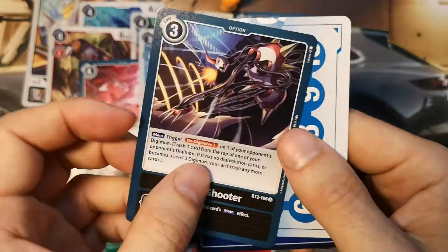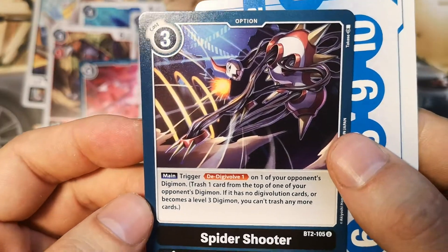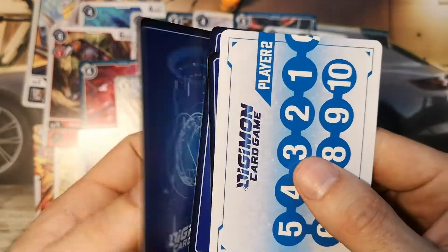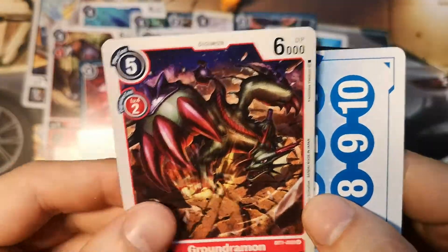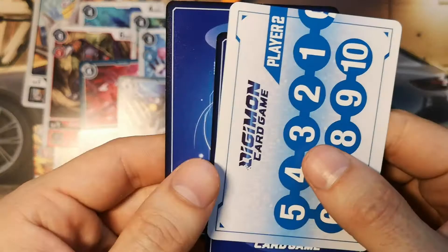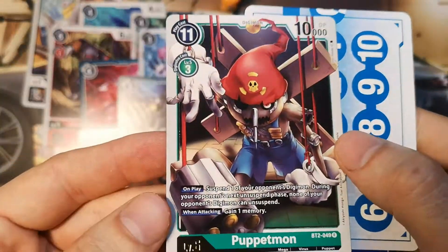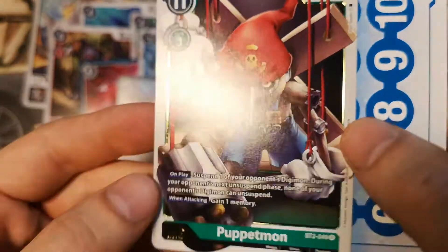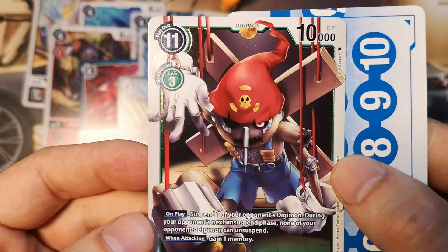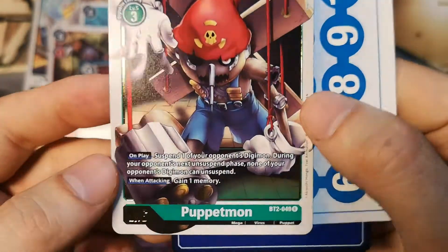Next is Spider Shooter, play cost three, a black option card, uncommon. Another Groundramon, also uncommon. Then Puppetmon — this is our third Puppetmon, so welcome! We need one more to get a set of four Puppetmons. It's a rare green Digimon and he is cool.